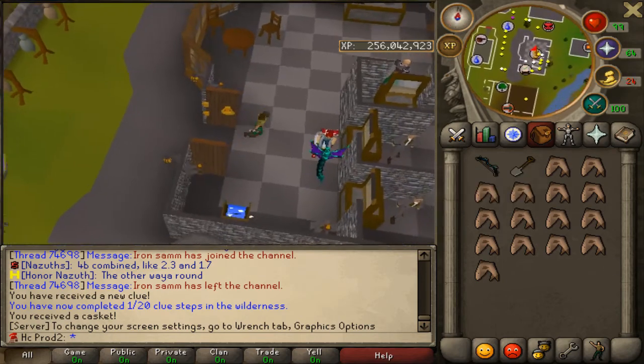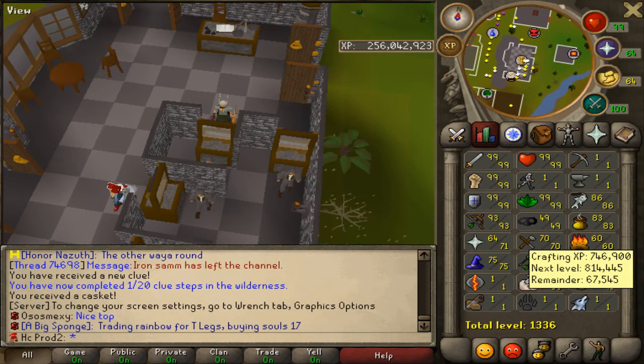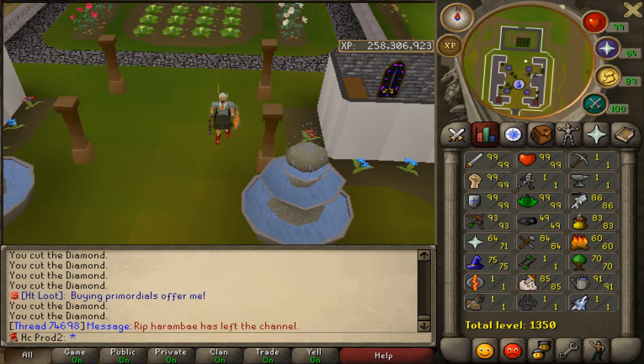Now let's go get black d'hide. I looked it up and I need 84 crafting to make the black d'hide body. So I'm going to knock out level 90 crafting quickly so I can also make the fury amulet. I'll have all that good upgraded armor then. I'm up to 84 crafting already, so we're pretty close - I'm just going to wait until 90 and knock it all out at once.